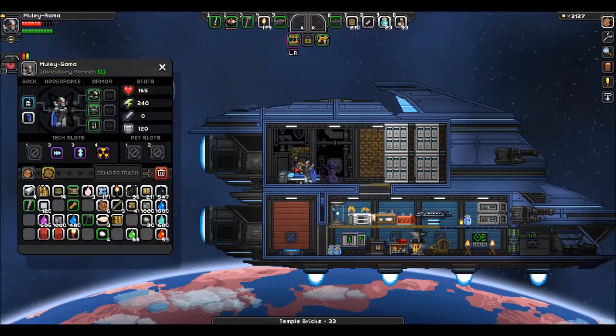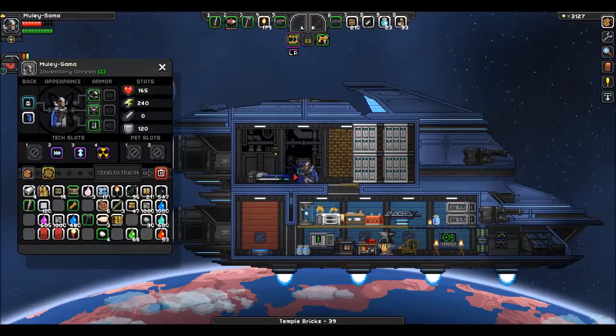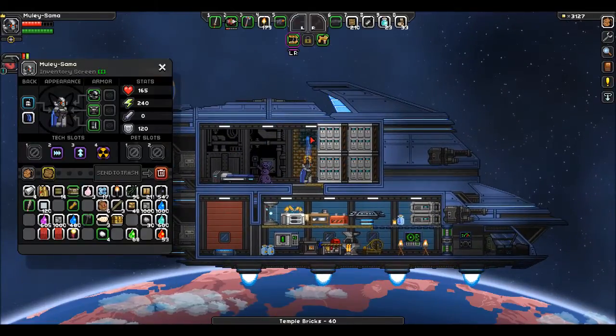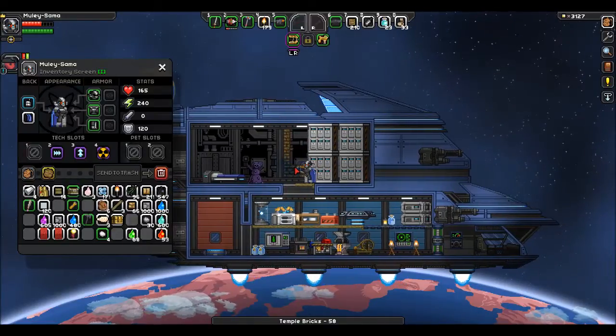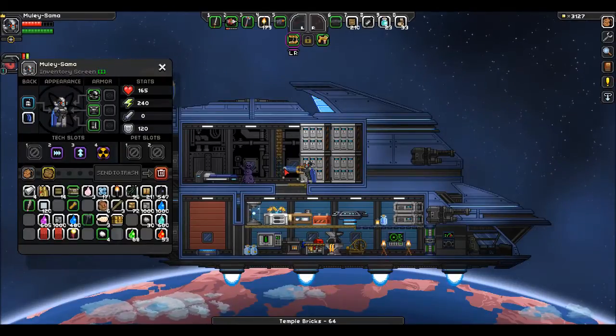I'm gonna go through and refine this a little better at some point. I just needed to get things to my inventory. When we get to a home planet we'll really get down to organizing for real. I got some stuff I don't want to throw away, like plant matter and stone. Yeah, stuff like that, but I don't freaking need it right now.